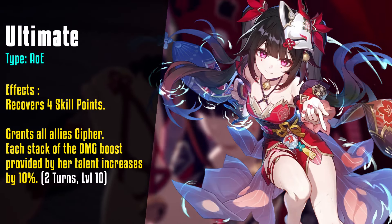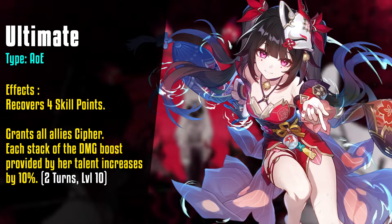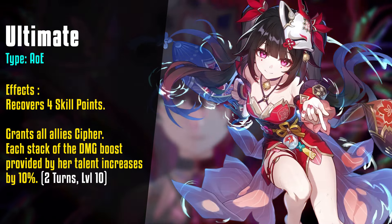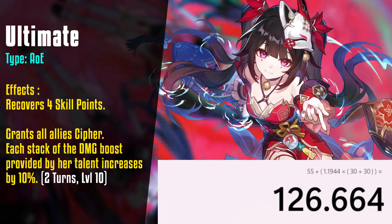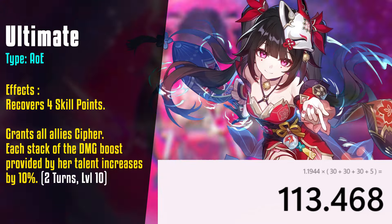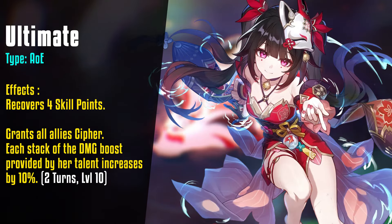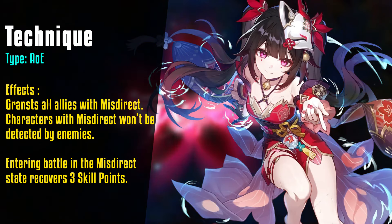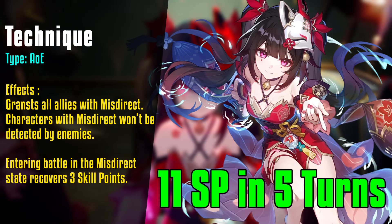Moving to her ultimate, we see an advanced version of Hanya's ability. Sparkle recovers four skill points and grants all allies Cypher, an effect that enhances her talent. With an ultimate costing 110 energy, assuming she always uses her skill and wears an energy recharge rope, she'll have her meter maxed by the second turn and enable another ultimate by the fifth turn. That's a total of eight skill points recovered in five turns, or 1.6 skill points every turn. She also generates three more skill points if you initiate battle while her technique is active — so that's a whopping 11 skill points in five turns, doubling what Hanya can do.